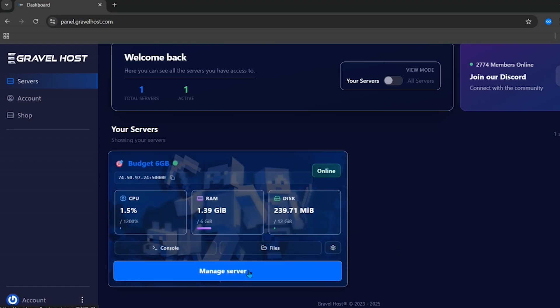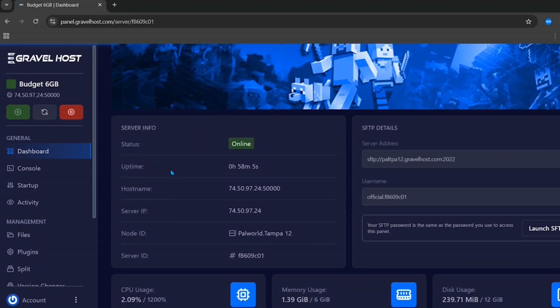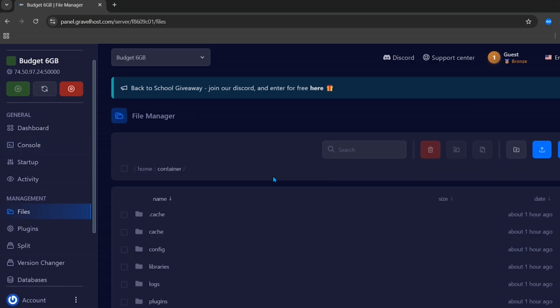Click on Manage Server to open your server panel, where you can change all the settings. You can see the uptime, hostname, and server IP — that is the main IP of your server. Clicking on Console lets you enter commands into your server, and clicking on the File tab shows all the files and folders.